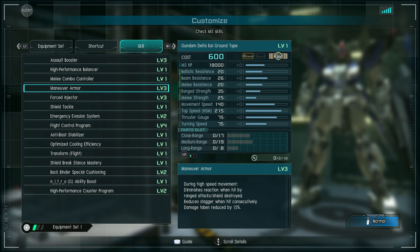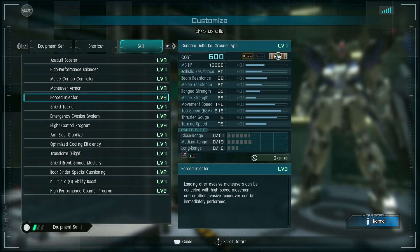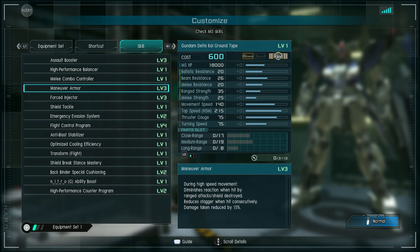Maneuver armor is pretty solid — 15% damage reduction, takes more build stun to stop you, and instant stuns and shield destruction will not stop you. Also, when maneuver armor is active, if you get hit with a heavy stagger, it will reduce it to a standard stun. It will not affect knockdowns though — if you get hit with a knockdown attack, you will be knocked down regardless.